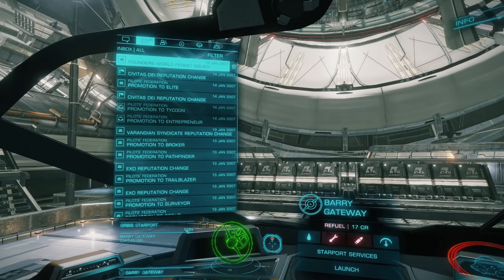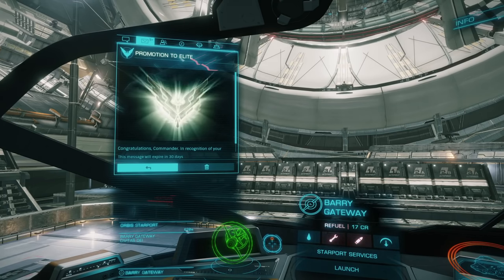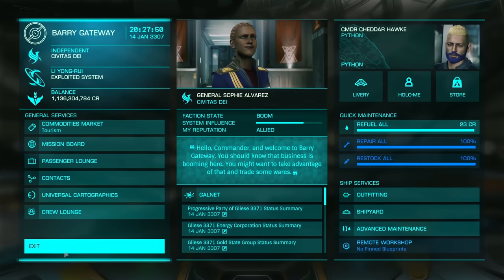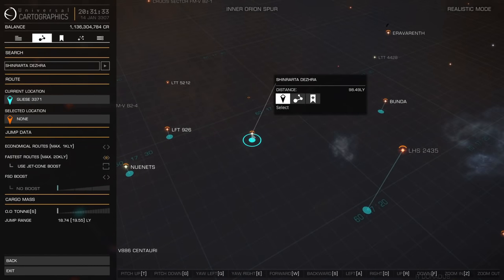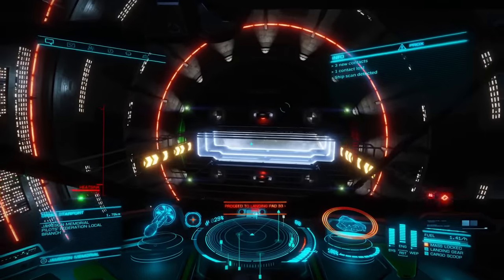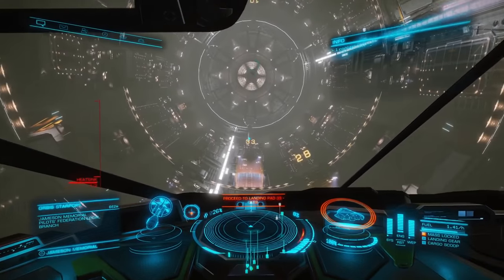By trip number six in the Python we have reached elite in trading! Let's get our butts over to Shinrarta Dezhra and treat ourselves to two brand new ships. So you made it to Jameson Memorial, which happens to be the coolest place to base out of in Elite Dangerous. So really, what should you focus on next?